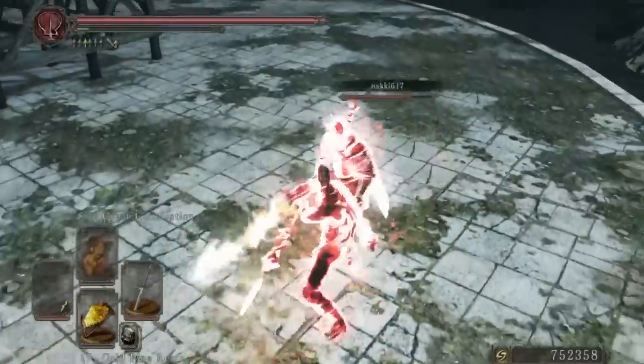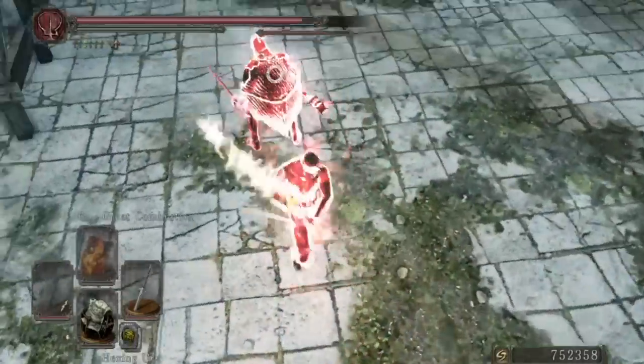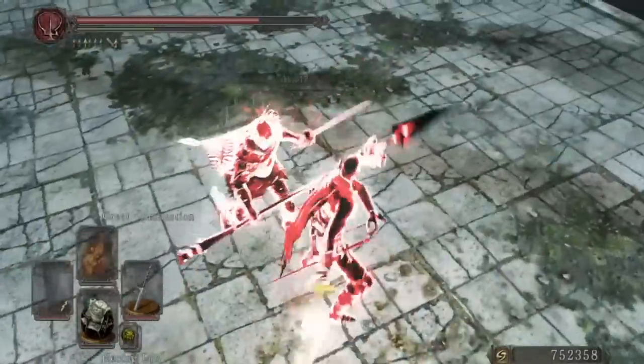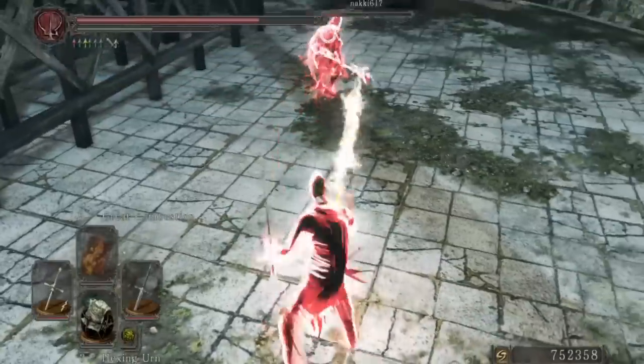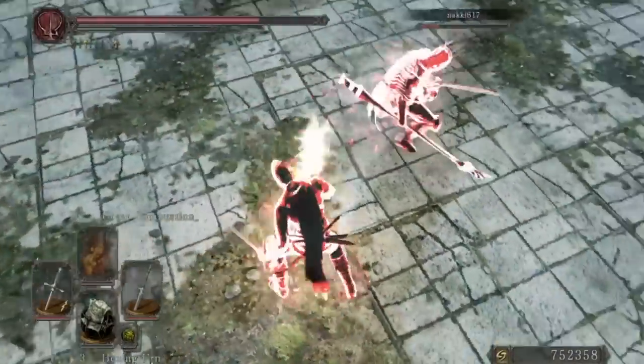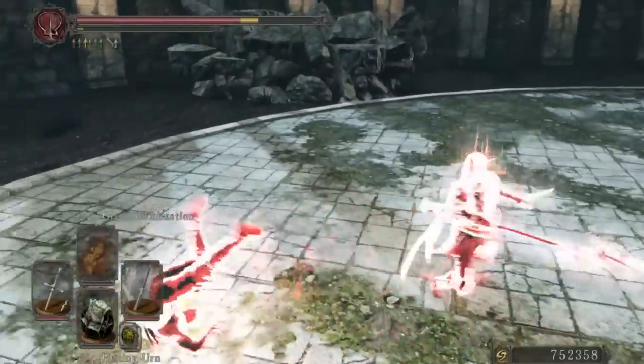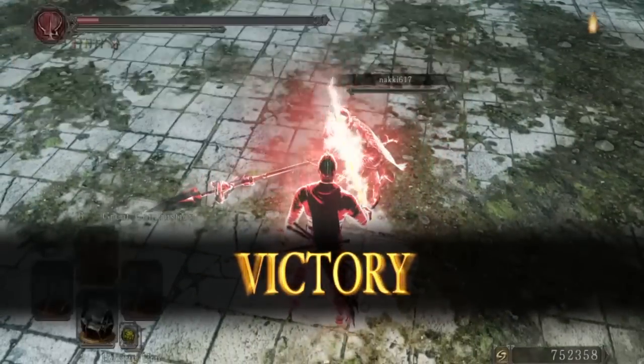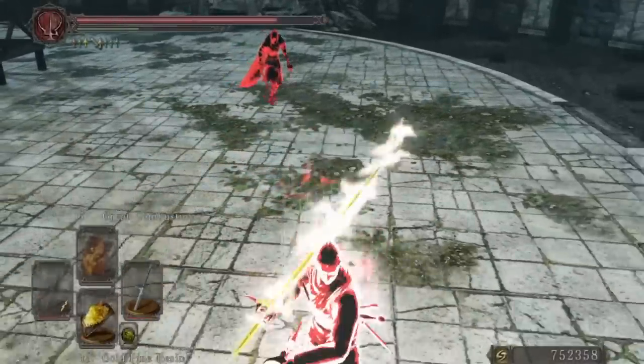The special R2 is very difficult to use — I only managed to get the second hit, which is a thrust, once. If you want to get that attack, I think you should bait the first hit and then get the second one. It's a bit difficult but pretty worth it.